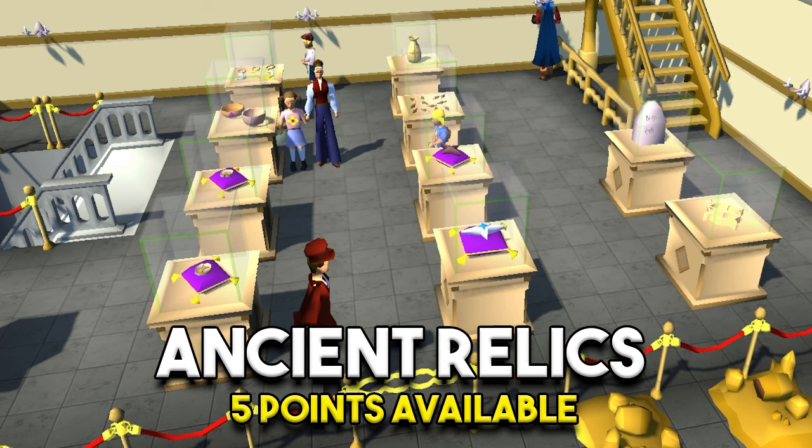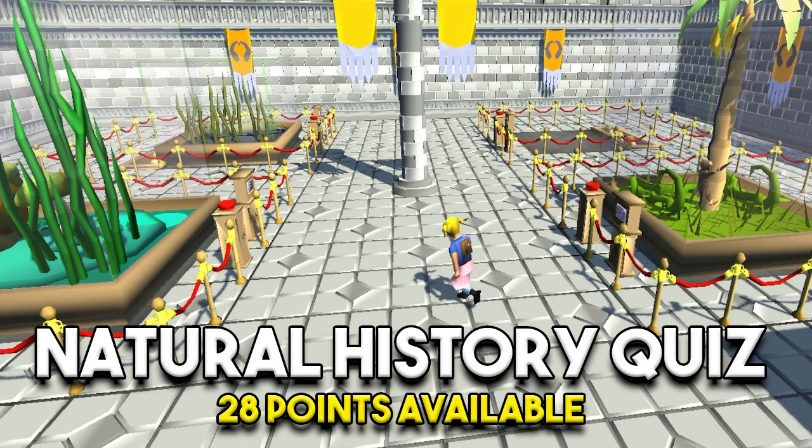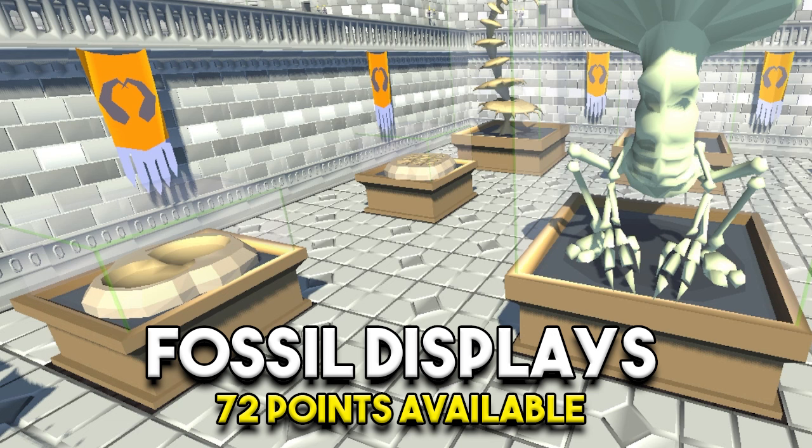As for the methods that exist to get kudos, we'll talk about those now. The first is the Ancient Relic method that allows you to get 5 points. The second is by cleaning finds within the museum, which can net you 50 total. Then there is the Natural History Quiz which will get you 28 points. Then by completing quests that enhance the museum's display pieces you'll get 75 points. And completing fossil displays with fossils from Fossil Island will net you 72 points — those are all the ways you can go about getting these.